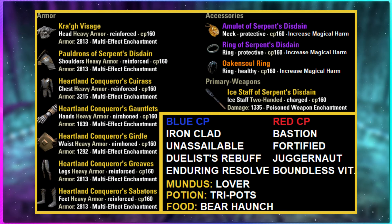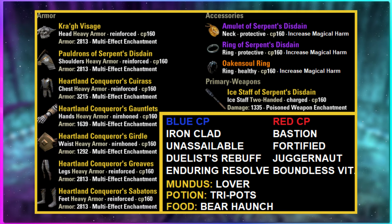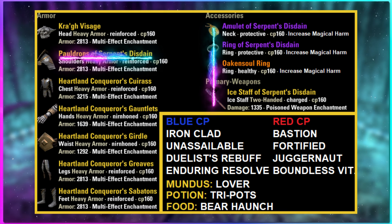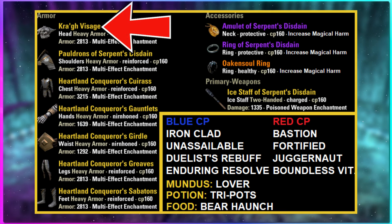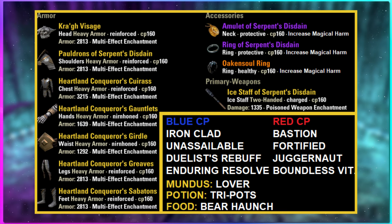For our gear, we're using double crafted sets. The first set is Heartland Conqueror — we're mainly concerned about its five-piece bonus of increasing our weapon trait by 100%, of which we're using the Charged trait to generate more status effects. We pair that with the Servant's Disdain set, which extends the duration of DOT status effects by 16 seconds — very important for kiting in mid and upper arcs. We top it off with a heavy Krog's helm, Oakensoul, and a Frost Staff with a poison enchant, which is super important.